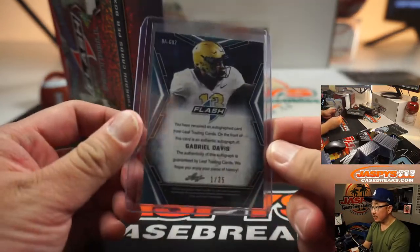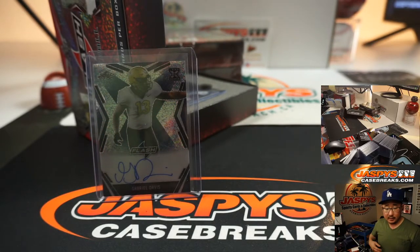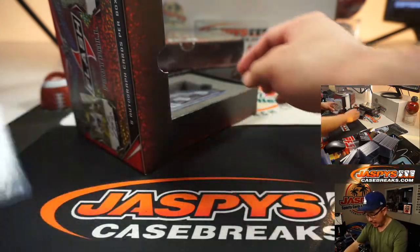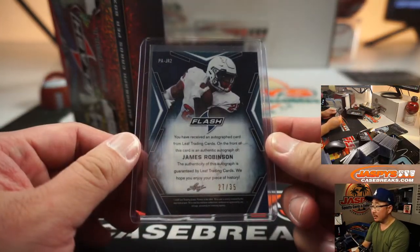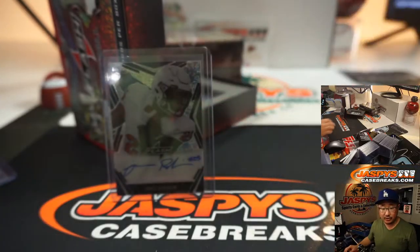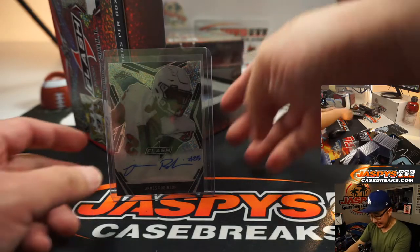We got Gabriel Davis, one out of 35 — that goes to Stuart Miller. And we've got James Robinson, 27 out of 35 — that'll be for Aaron Billingsley with the James Robinson.